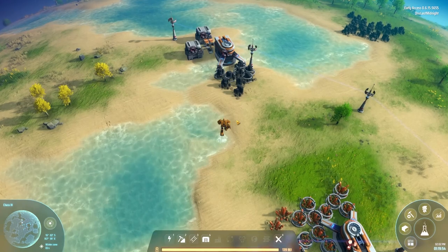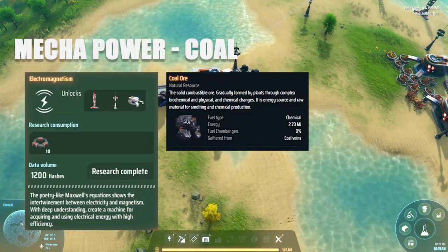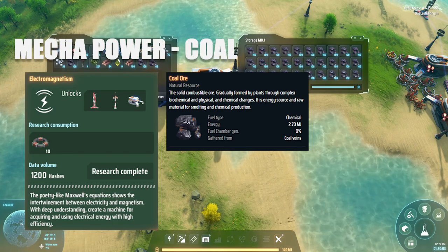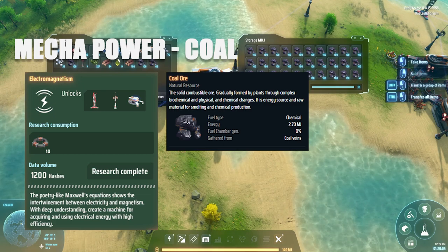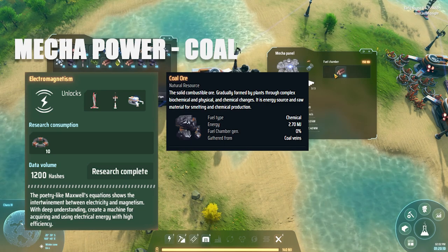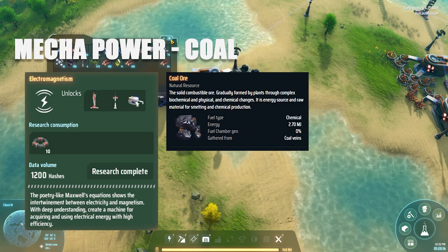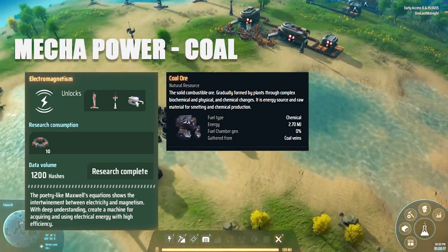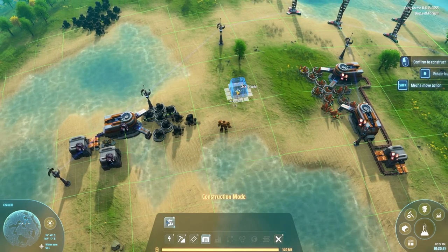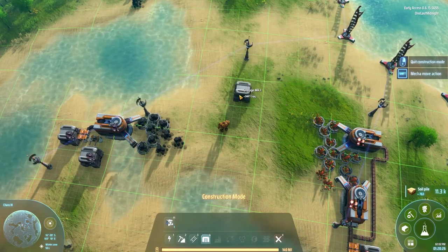What you want to get relatively quickly is to unlock electromagnetism, which gives you mining. Once you start mining, you can mine coal, which can be burned to produce energy for your mecha. Coal provides a pretty decent power source in this beginning stage — it produces 2.7 megajoules of energy, and you're going to be using coal for a while. Coal is going to be your friend, so make sure you have an area set up to store some.